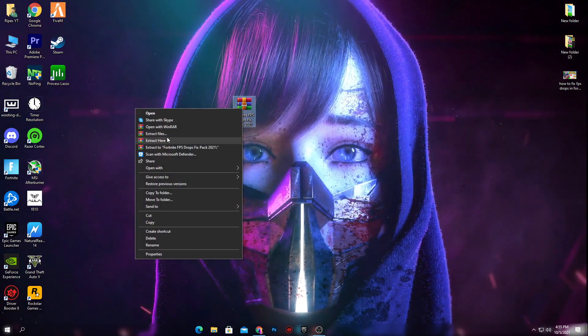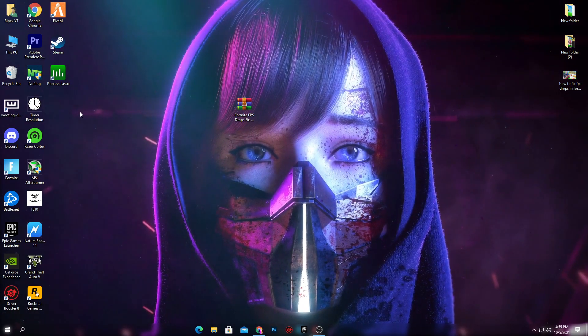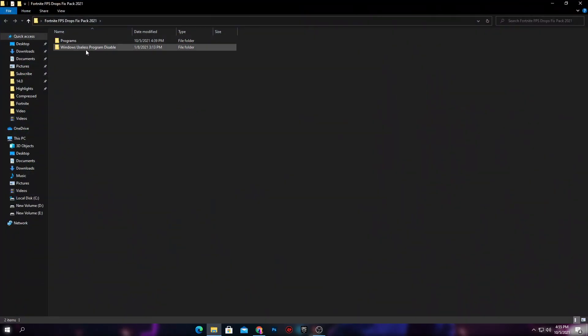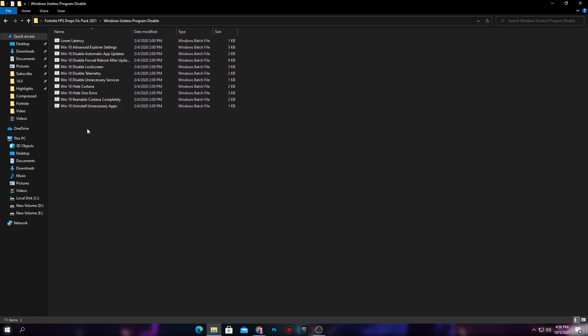Here is our pack. Simply right-click and click 'Extract Here' and you will get this folder on your PC. Open this folder — there are two files. The first is the program and the second is the Windows Useless Program Disable. Most of the time FPS drops happen because of wrong Windows settings and software running in the background consuming your PC resources, which causes FPS drops in Fortnite and other games.